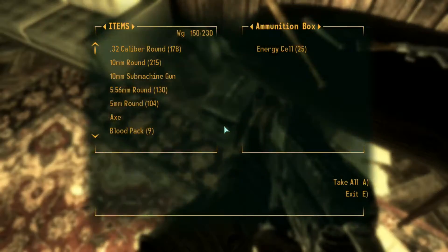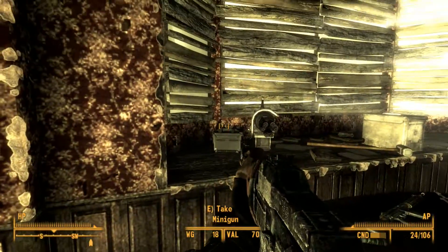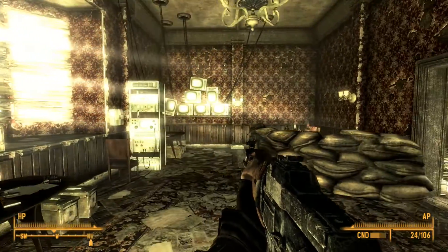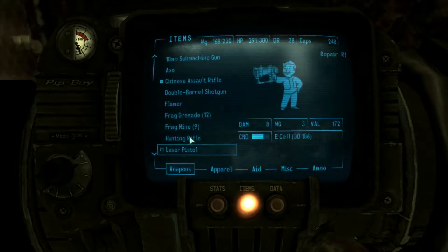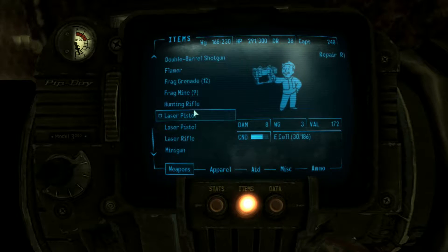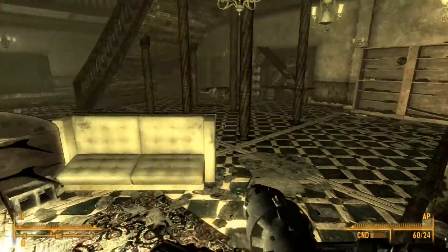It's a lead pipe, there's a knife, here's some ammo, get some e-cells. That's a minigun — oh, you know how I feel about miniguns. Do we have bullets for the miniguns? Don't even care. We have 104 rounds for the flamer. Let's go — which way did you go buddy?